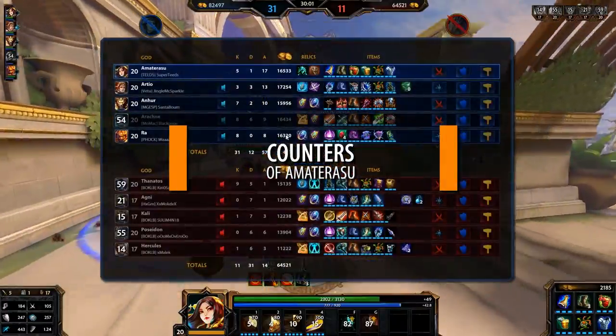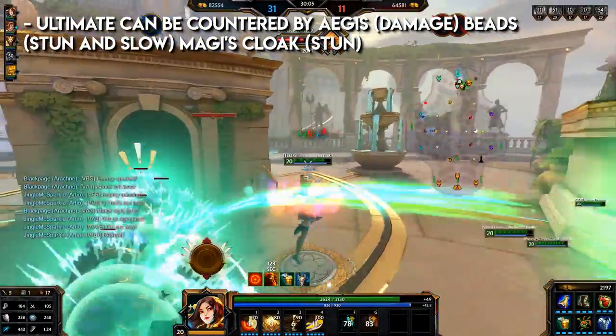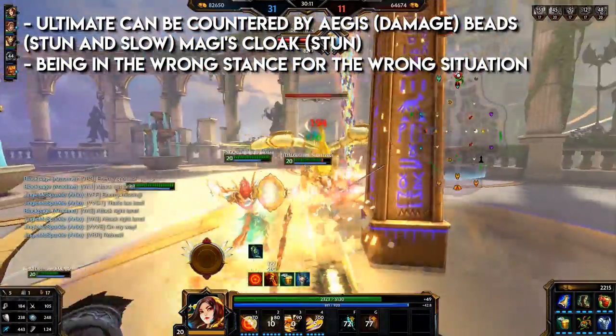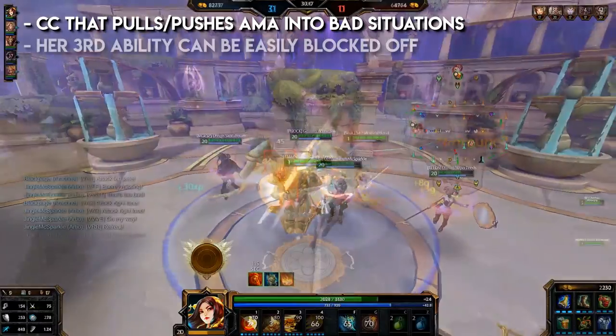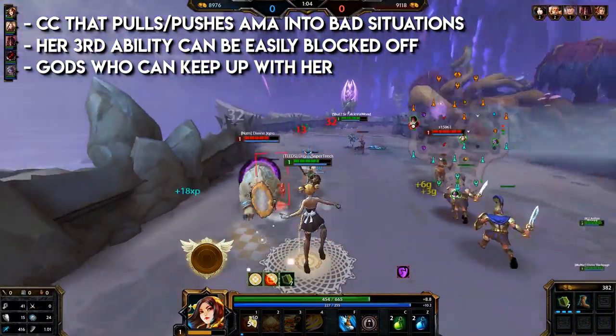Counters for Amaterasu. Her ultimate can be countered by Aegis, Beads, and Magi's Cloak, and being in the wrong stance at the wrong time. CC that pulls and pushes her into bad situations — such as Sobek, Tia, Herc, etc. Her third ability can be easily blocked off. Guards who can keep up with her are also a concern.